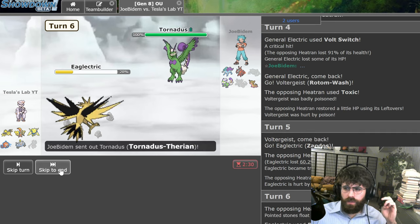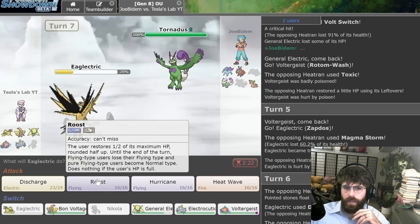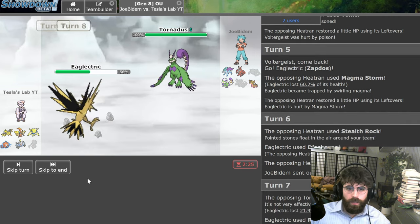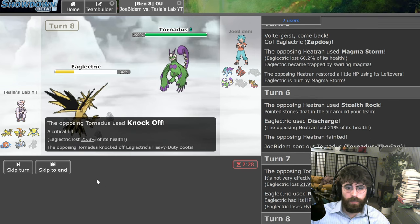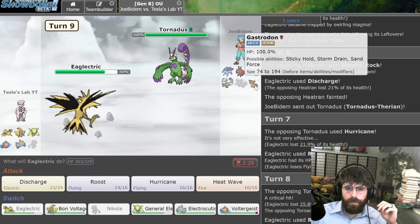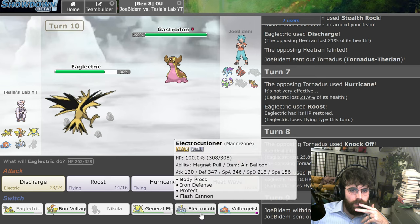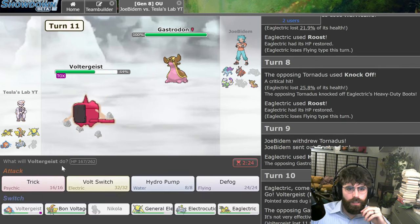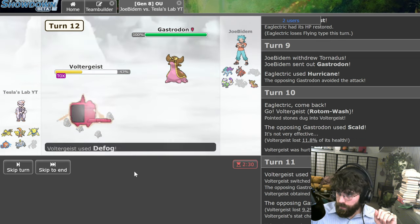That was a strange play. I have to keep Zapdos alive — I have to hope that I live here. I do live — nice. Tornadus is a very fast mon, very good mon, has a really good ability, but it doesn't do a lot of damage. The Knock Off crits, but it doesn't even get close to killing me. I heal up. Let's go for a Hurricane — I'm expecting the Gastrodon switch. I am expecting the Gastrodon switch and I completely miss Hurricane. I'm expecting a Toxic, so I'm going to switch to Rotom. I'm going to Trick — he just stays in. It's Defog. Let's get rid of those rocks because we lost our boots for Zapdos.